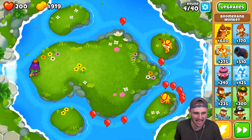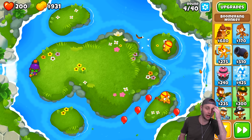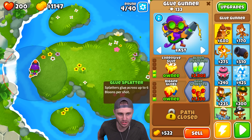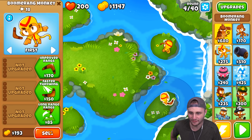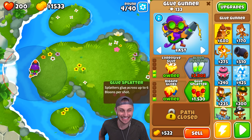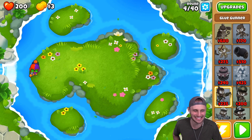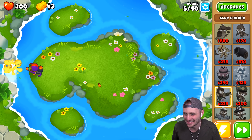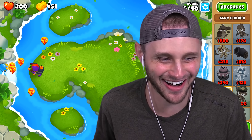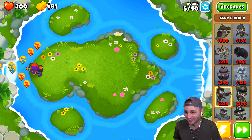$1,500 to upgrade to glue splatter so I can soak six balloons per shot — and that's good because they have two paths coming out at the exact same time. Round four, come on balloon boys. Oh no, they came out too fast! Put that down. We're good, we caught ourselves. I need to upgrade this glue guy to the next glue splatter.